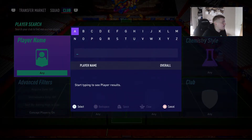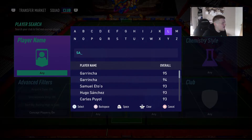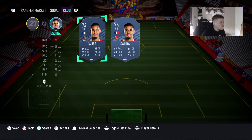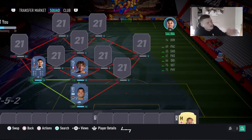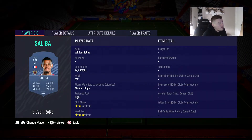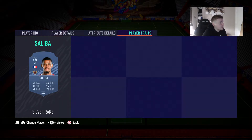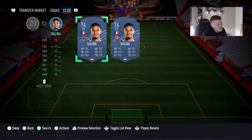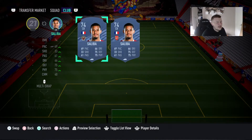The second center back is William Saliba, on loan at Marseille from Arsenal. He's having a really good season for Marseille. I think he might get an upgrade — if he gets a gold card, his pace could be 72 or 73 and this card looks really good for a starter team. If he stays as a silver he might be a little expensive.